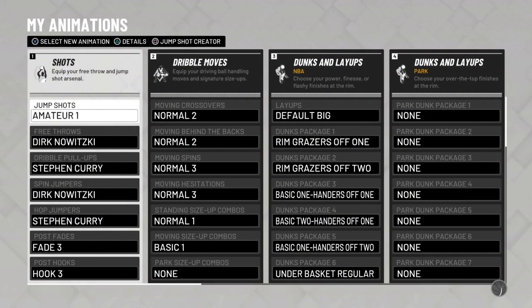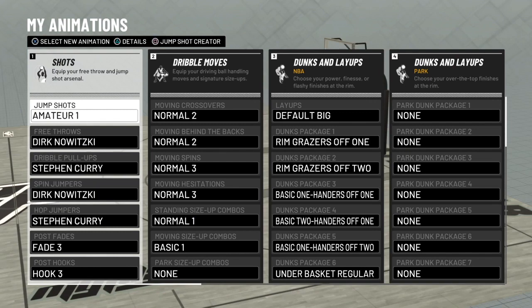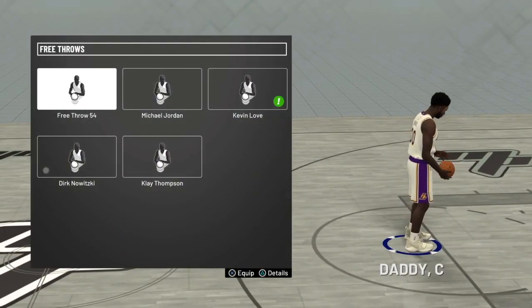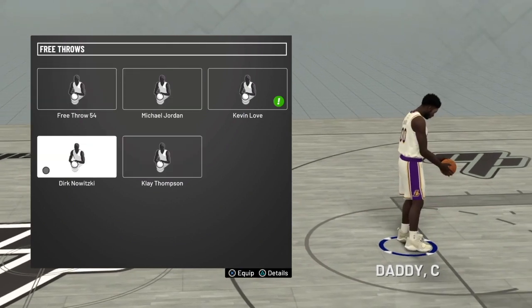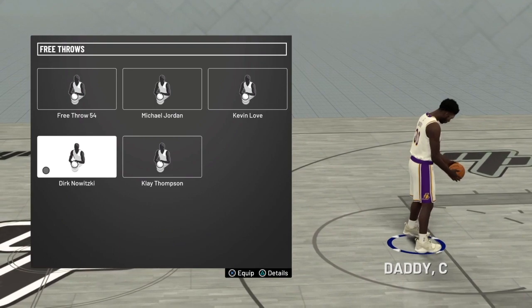Let's get into this video and go straight into these animations. So for jump shot — I'm not gonna tell y'all mine — but for free throw, I personally chose Dirk Nowitzki. Here are other ones you guys can look at, but I chose Dirk Nowitzki.